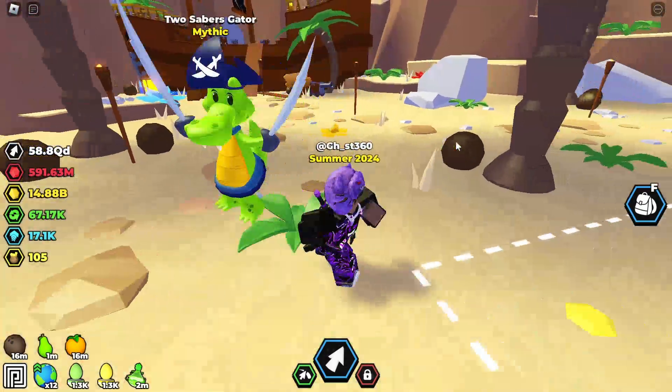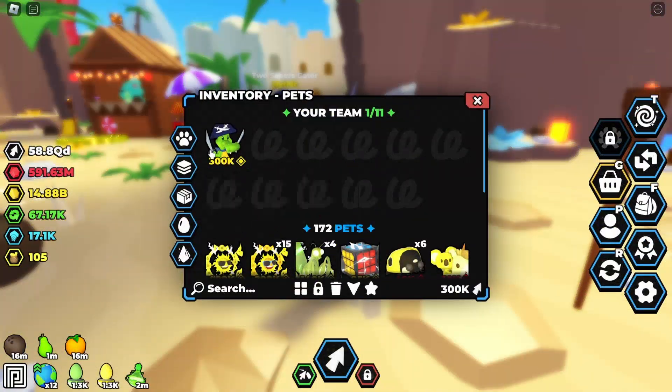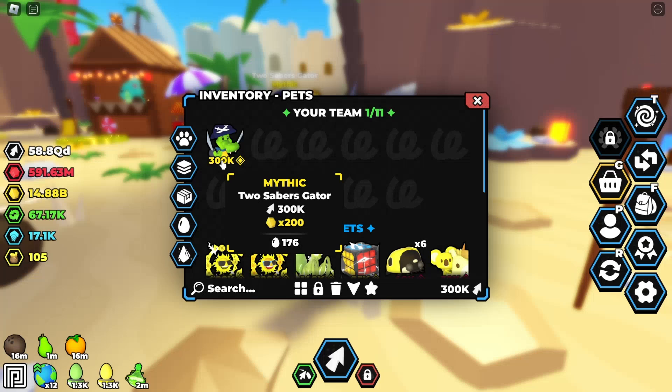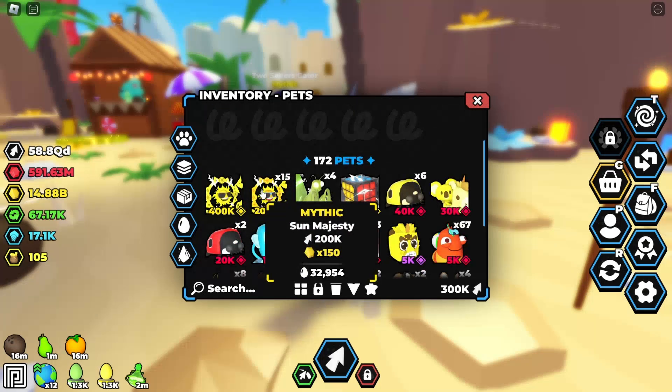Let's equip it and show you guys how it looks. There you go — it looks pretty cool. It just hops along with you. So yeah, this is basically the stats.